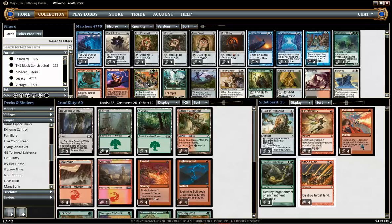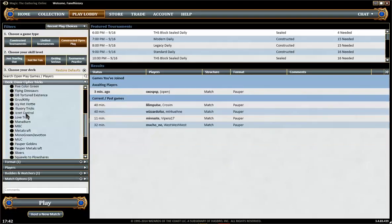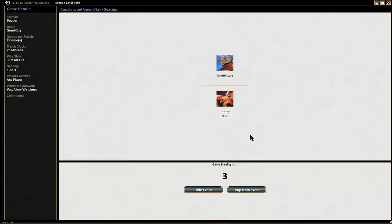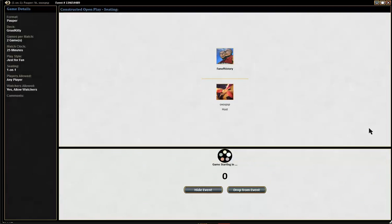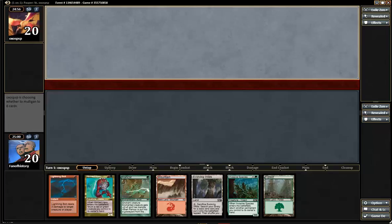Welcome to the Pauper Gauntlet. I'm Dan. I'm gonna play Gruul Kitty in the first round. The first two rounds are double elimination, so we have to lose both rounds to get eliminated. And I find an opponent immediately — playing against Oxos.